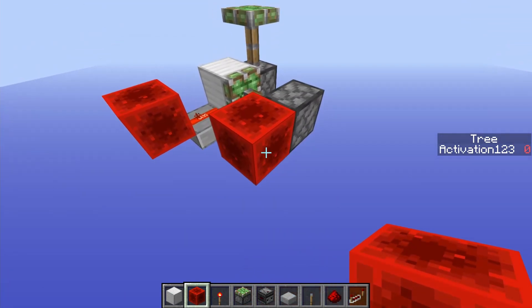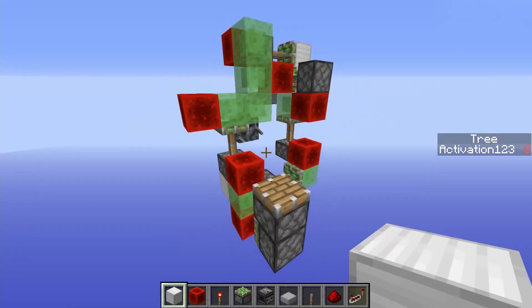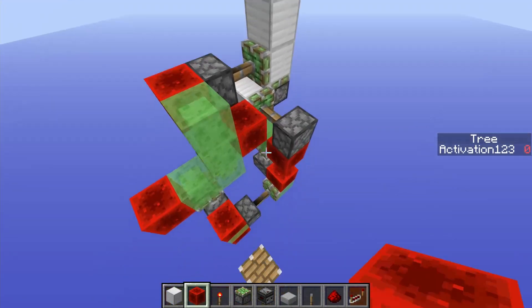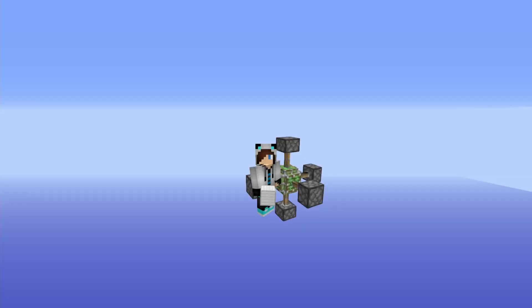This is pretty easy to pull off — let me quickly build something. Here is something I just quickly came up with. If I activate this right here and retract it, as you can see, this piston actually does a zero tick. As we look right here, this actually pulls down the block.